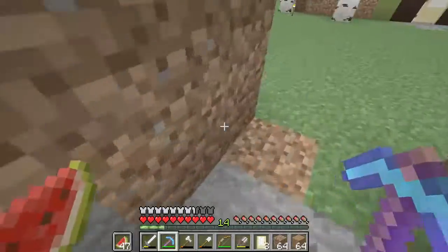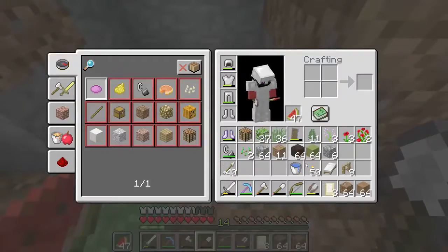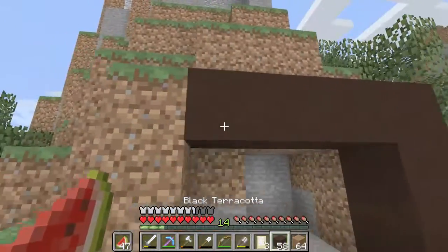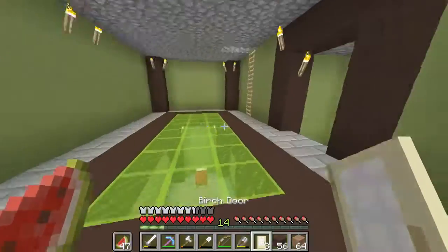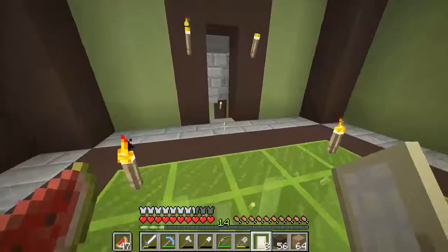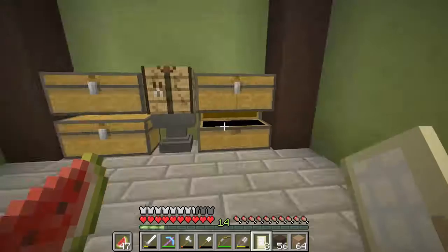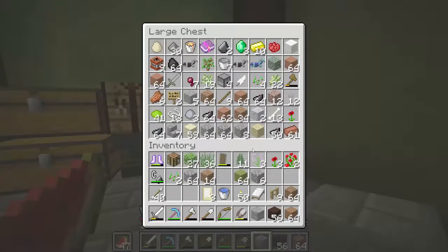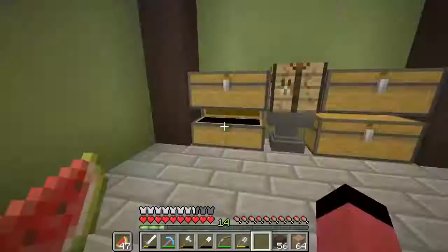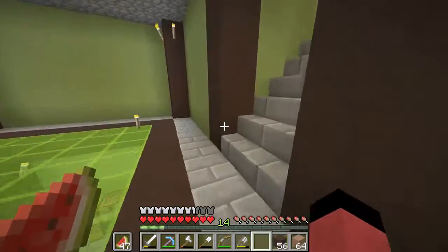So it's going to be like this, and let's make an entrance like this. I don't have stone bricks — I forgot to take them. Two is all I need, but I can't find anything and I only have one. Whatever, we don't need this — going to do everything in the next episode.